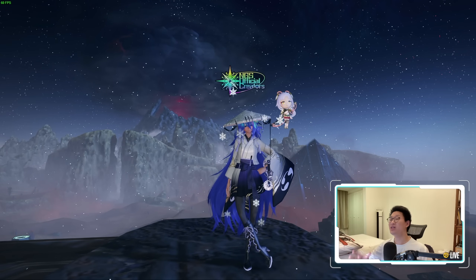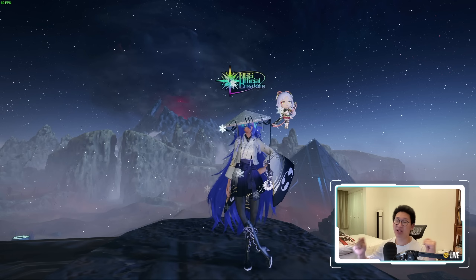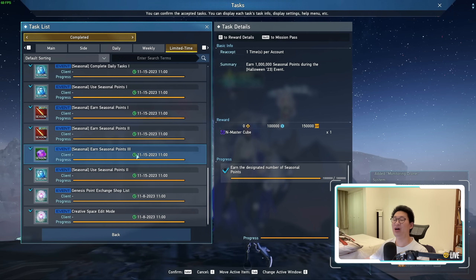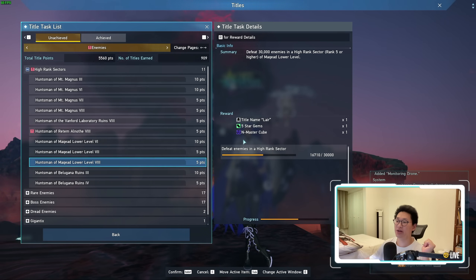My game plan this week is relatively simple. I'm going to be farming in Ritem Alnoth for the majority of the time. However, I will also be going to McKee Lower Level, simply because I need the title where you slay 30,000 enemies there. By doing that, you'll have a total of 5 N-Master Cubes earned without spending 5 million Meseta on the Treasure Shop. We get 1 N-Master Cube from earning seasonal points, and another from the Limited Time Quest by completing all Braver, Bouncer, Waker, and Slayer Level Up titles. That gives you 2. You get another one simply by logging in any time this week.